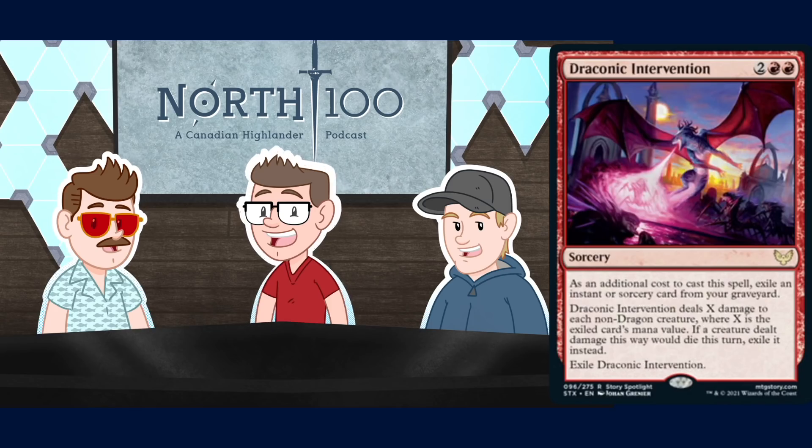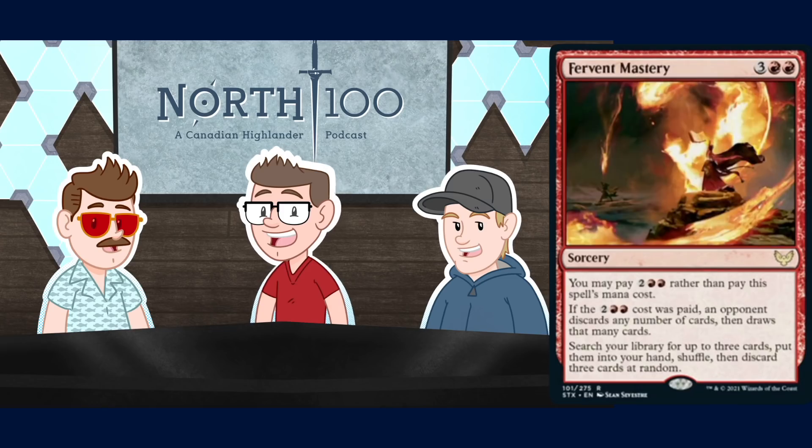Draconic Intervention is a four-mana sorcery for two Red Red. As an additional cost, exile an instant or sorcery from your graveyard; it deals X damage to each non-Dragon creature where X is the exiled card's mana value, exiling those that would die. Jare: The exile clause is nice but I'm not sure it's worth playing over more reliable wraths. When your plan is to not die, you want as few hoops as possible, and this isn't reliable enough.